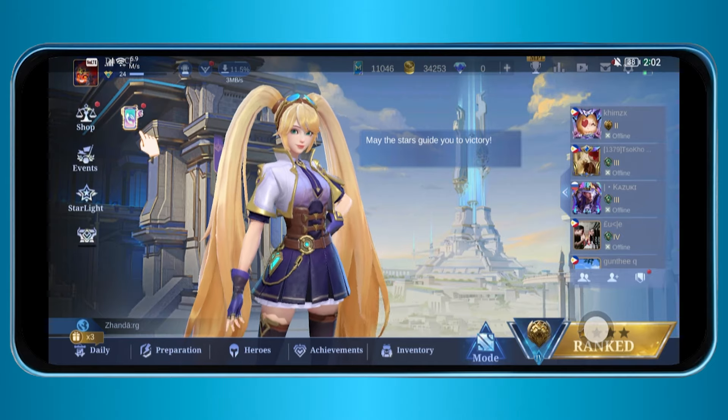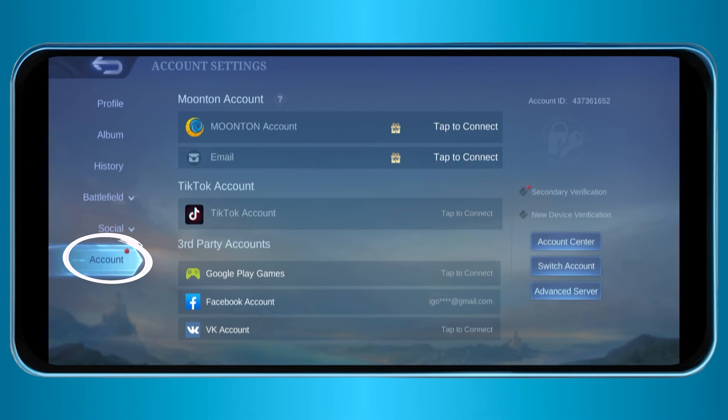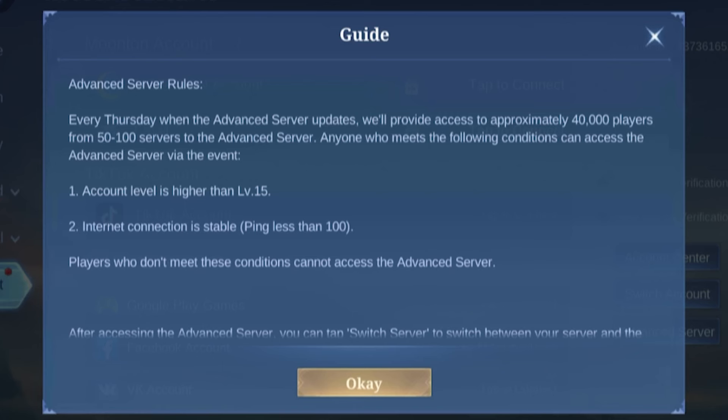Basically, you're going to tap your profile, and then after tapping you're going to hit the account, and then you have here the Advanced Server. If you click that one, you should be able to see something like this — it says that every Thursday when the Advanced Server updates, it will provide access.